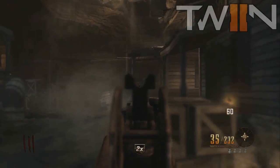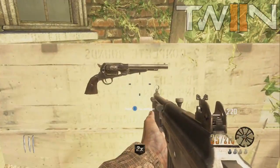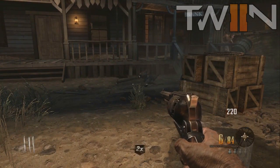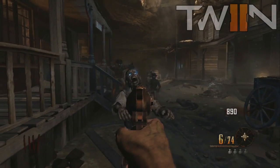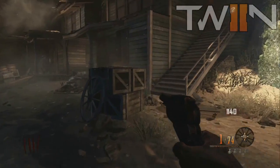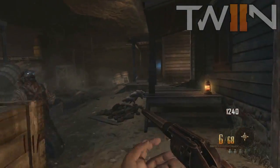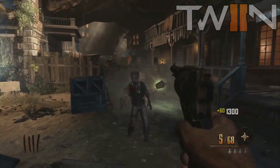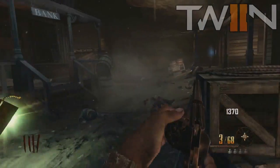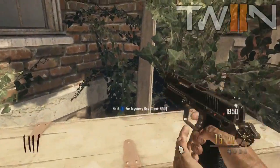The second new weapon is the Remington New Model Army, and as you can see in the gameplay it is an incredibly powerful pistol. We didn't manage to test how many rounds it's a one-hit kill, but it's most likely very similar to the Python. As you can see in the gameplay it is a one-hit kill on the current round, and it may go higher rounds as a one-hit kill.